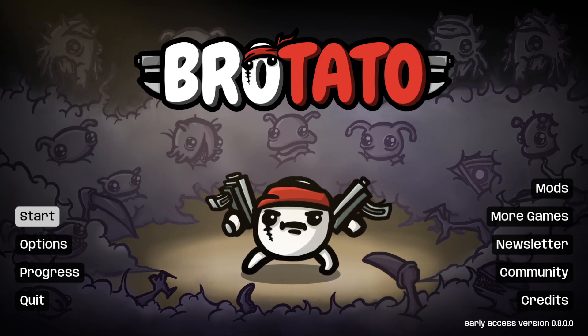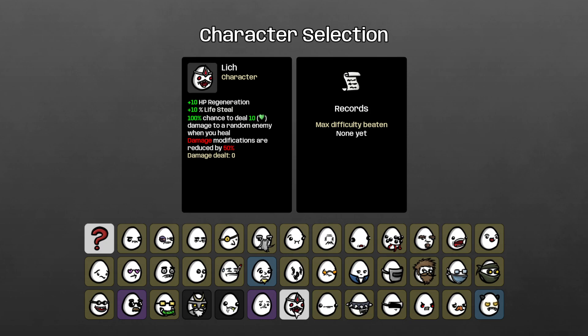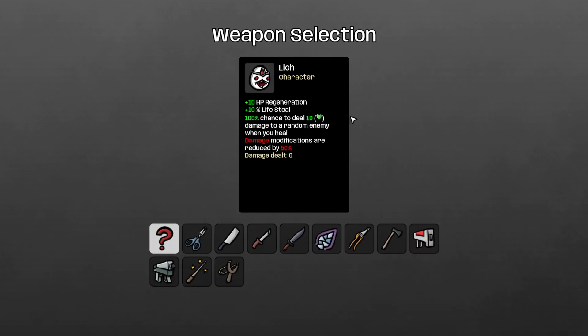Hello everybody, it's here again with another rotator run, and today I'm going to be doing a run with the Lich. This character is also very unique — he gets H3 region, 10 lifesteal, already good stats, and a 100% chance to deal your health and damage to a random enemy when you heal, so we're going to go full-on healing build.